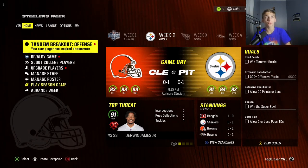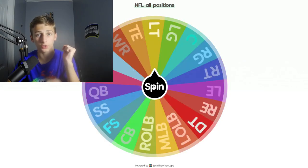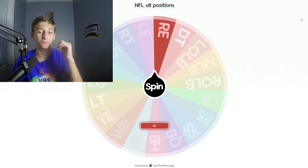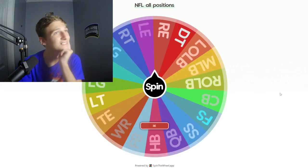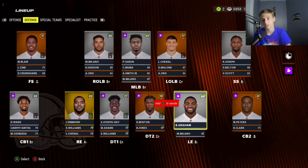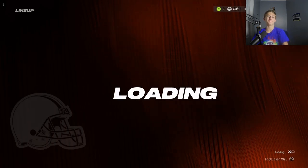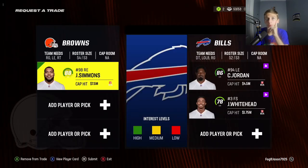Early on I already got to pull out the wheel. I'm gonna spin this wheel of every NFL position and the starter at that position we have to trade off our team. I think we have a good right end — I believe that's Jeffrey Simmons. I might be wrong, but I believe that's Jeffrey Simmons and I don't want to get rid of him. Of course it's Jeffrey Simmons. I would have been fine with getting rid of Brandon Graham.